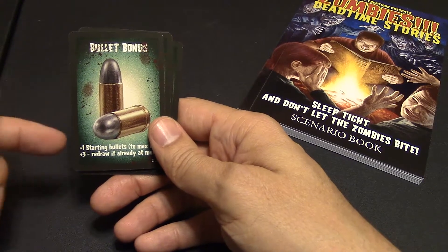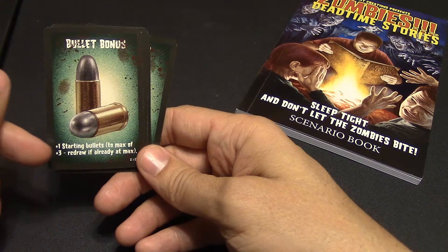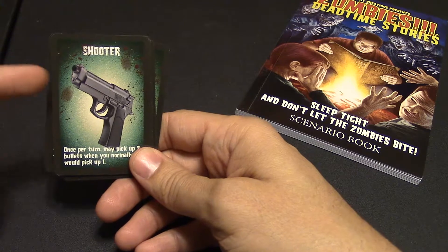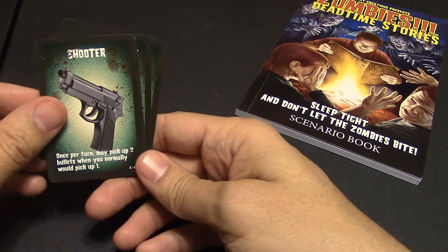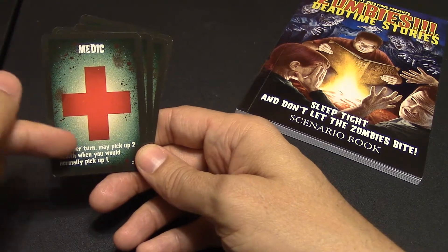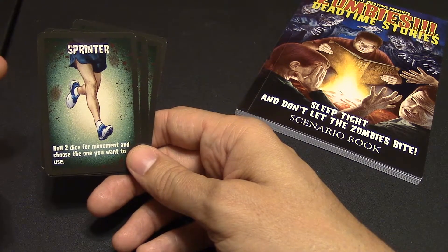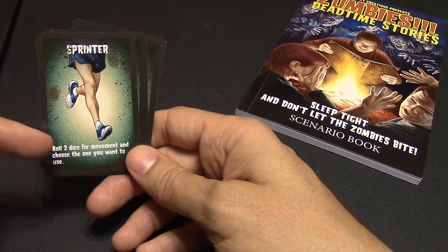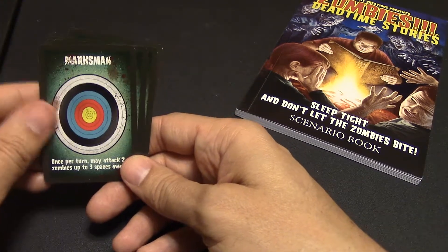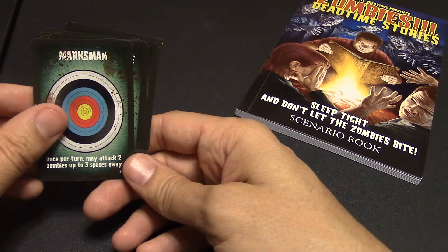For instance, Bullet Bonus gives you a plus one starting bullets, max of plus three, and you redraw if you're already at your max. Shooter lets you take two bullets where you'd normally pick up one, once per turn — that's huge. Medic lets you pick up two health tokens where you'd normally pick up one. The Sprinter lets you roll both dice for movement and choose the one you want, so you can use the higher movement every time. Marksman lets you attack two zombies up to three spaces away once per turn.